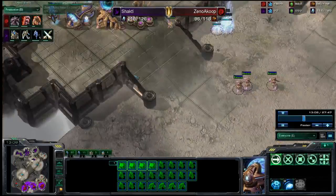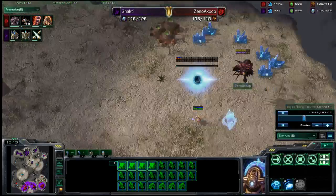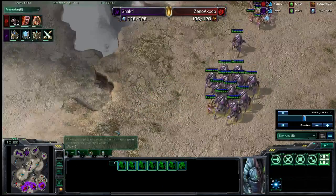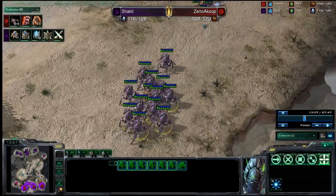The Protoss player is posturing around a bit more. I think he's waiting for the plus-two weapons upgrade. No, he's just starting up his fourth base, which is immediately spotted by the very cleverly placed Overseer. Now we have the big army moving out. When we look at the supply, it is 116 versus 108.